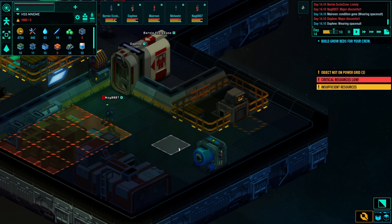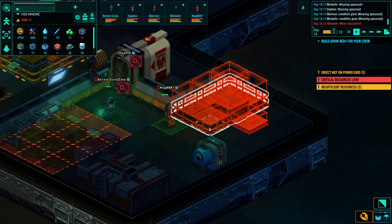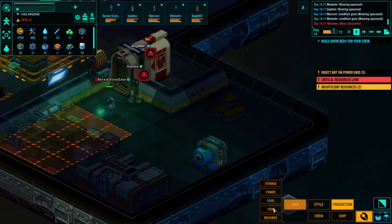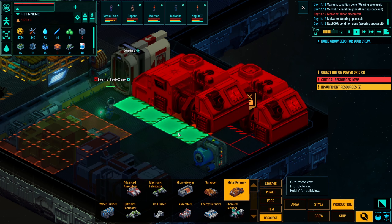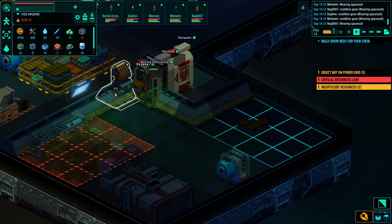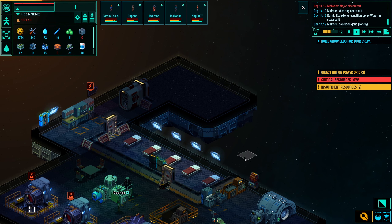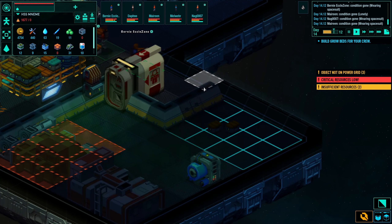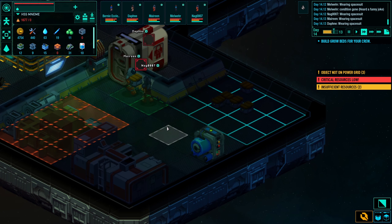After emptying the storage I'll dismantle it and then build the metal refinery. Storage is gone — production, resource, metal refinery — just like that, set to high priority. Now I'm a little bit running out of time because I don't have any food, and I need to build grow beds as fast as possible and finish the ship to mount the hyperdrive. Let's go, we are running out of time.